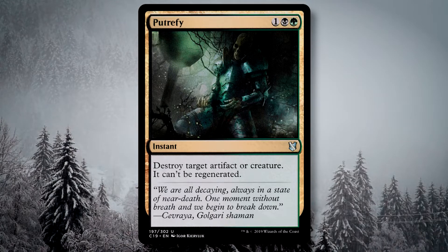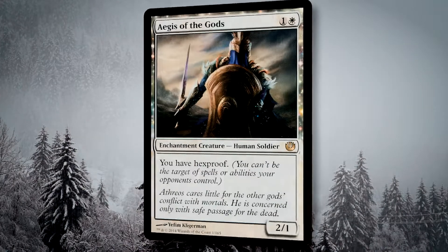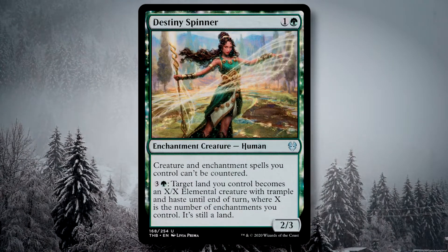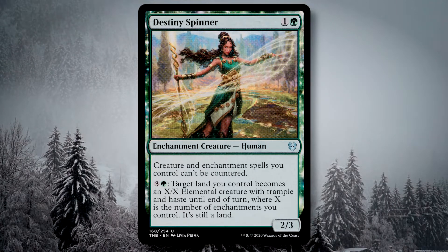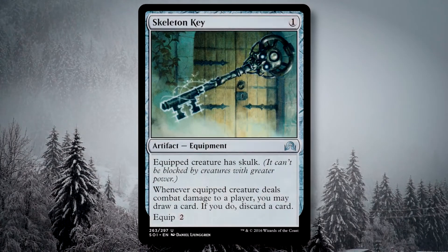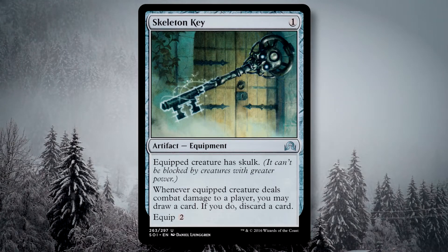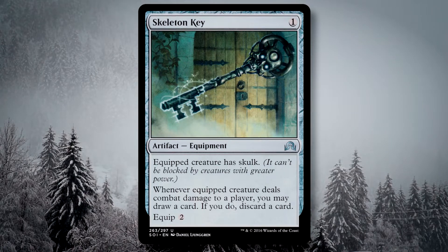Lastly, a few cards that need mentioning that I couldn't think of another category for. Aegis of the Gods gives us Hexproof, so no more targeting me with your discard spells and all that nonsense. Destiny Spinner ensures that our creatures and enchantments do not have to worry about countermagic. I can also go Nissa and make my lands into big trampling things, so that's pretty neat.